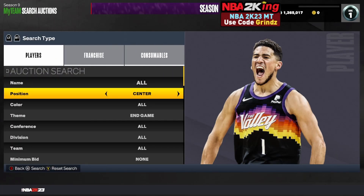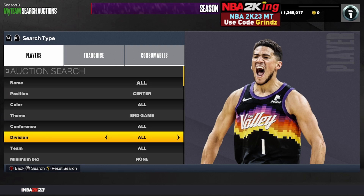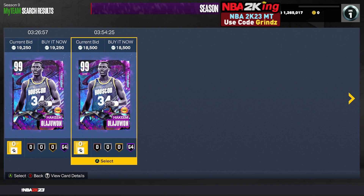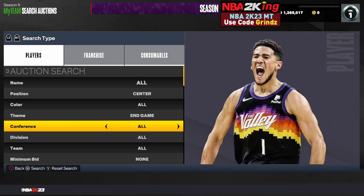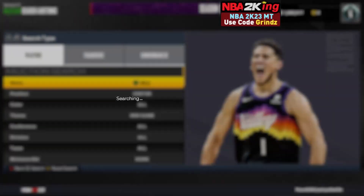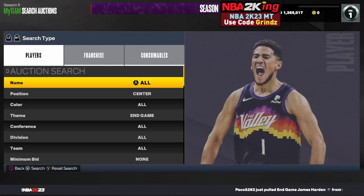The next filter is the center end game cheapest filter. Set your position to center, your theme to end game, and raise your maximum buyout up until you find the cheapest Hakeem on your console, which is going for about 19,000 MT on Xbox. If Hakeem pops up for about 15,000 MT and below — roughly 3 to 3.5k cheaper than the cheapest one — go ahead and grab and resell for profit. If anybody else pops up not named Hakeem, they are profit on this filter. You can snipe Shaq, Gale, and many other great cards here. This is one of my favorites.